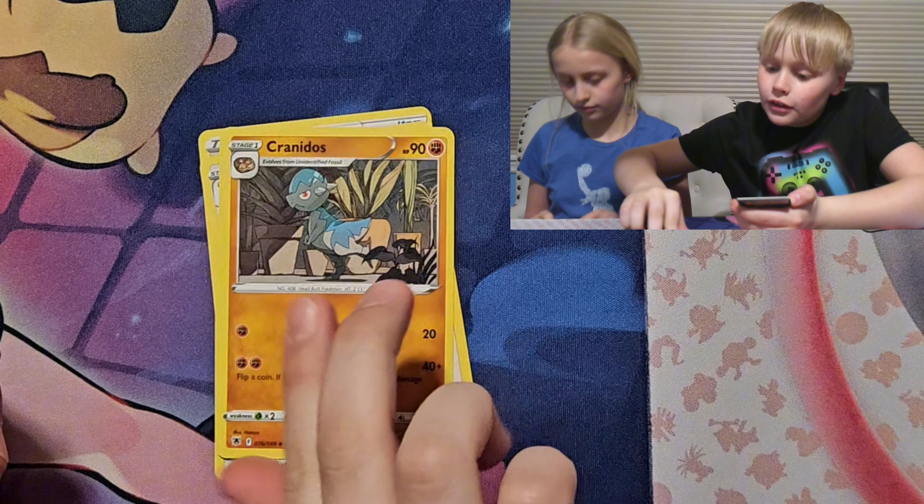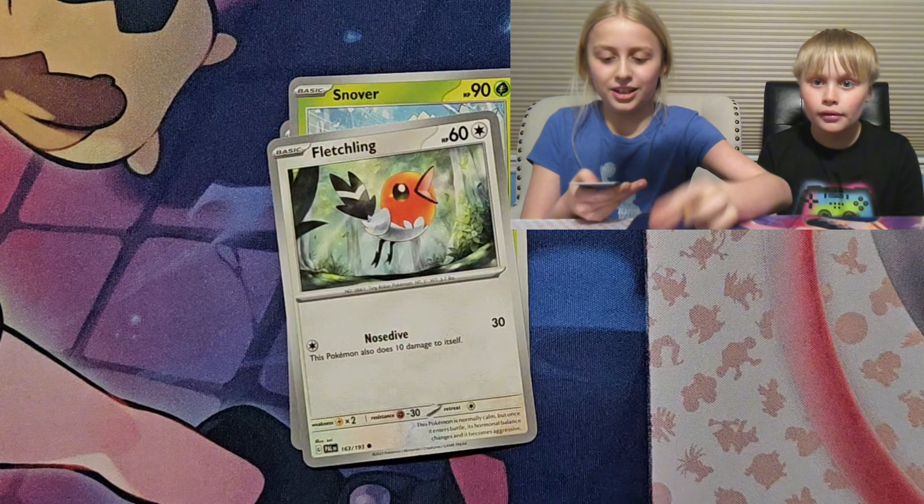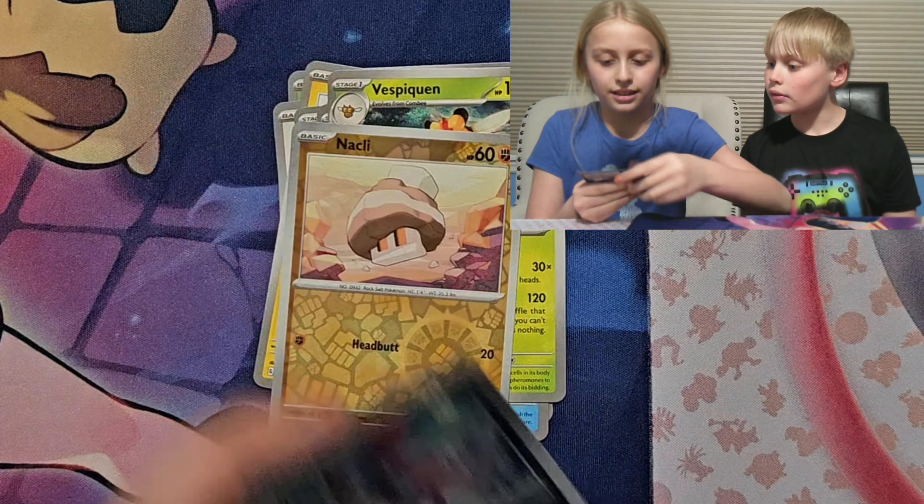Nothing yet for me either. Leaf Energy, Larvitar, Klefki, Inkay, Toadscool, Colbur, Whismur, Gengar, Diglett, Meltan, and Tornadus. This pack is so bad. Leaf Energy, Joltik, Drampa, Throw Code, Bounsweet, Vulpix, Pupitar, Toxicroak, Vullaby, Vroom, Patrat, Inkay.